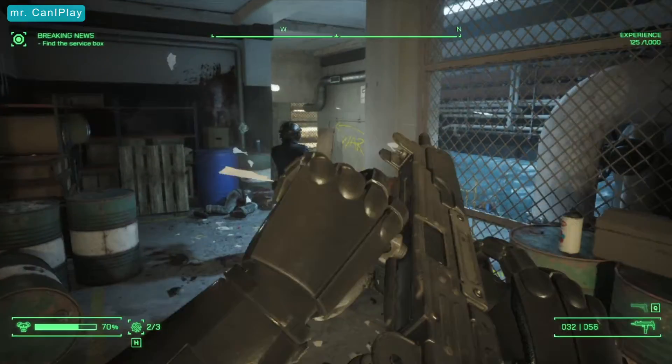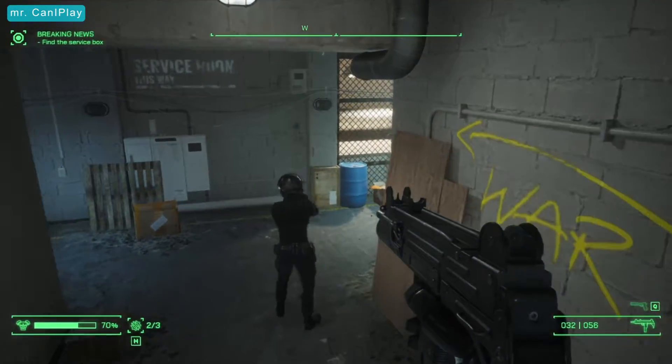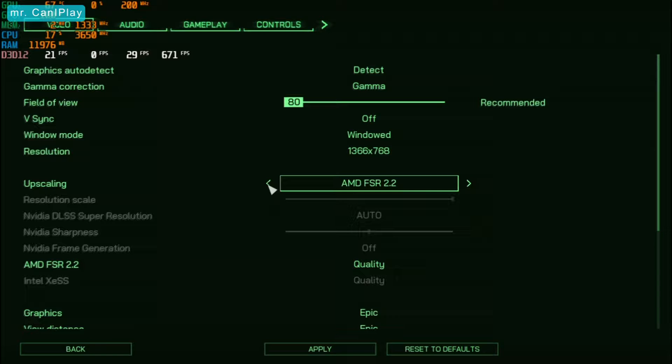The game settings come with a variety of options depending on your hardware, how you prefer your visuals, and how many FPS you'd like to play at. You can use a variety of settings to get your desired frame rate — from AMD FSR to TAA and Intel XSS — and each of these gives minute differences that might improve your gameplay experience.